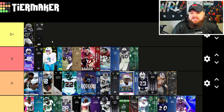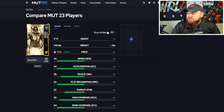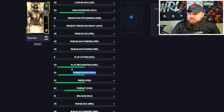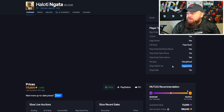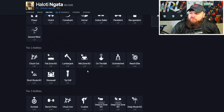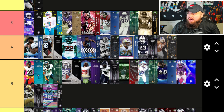Haloti Ngata at free safety — 6'4", 94 speed, 94 acceleration, 93 play rec, great man and zone coverage. This card is really valuable as a user and should be a little glitchy too — 72 finesse moves but 92 power moves, making him a good blitzer off the edge going from 3-3 to 3-3 cub. He has Play Ball and Air Aggressive. I'd probably just run Pick Artist for zero on him — right by Julius Peppers makes sense.